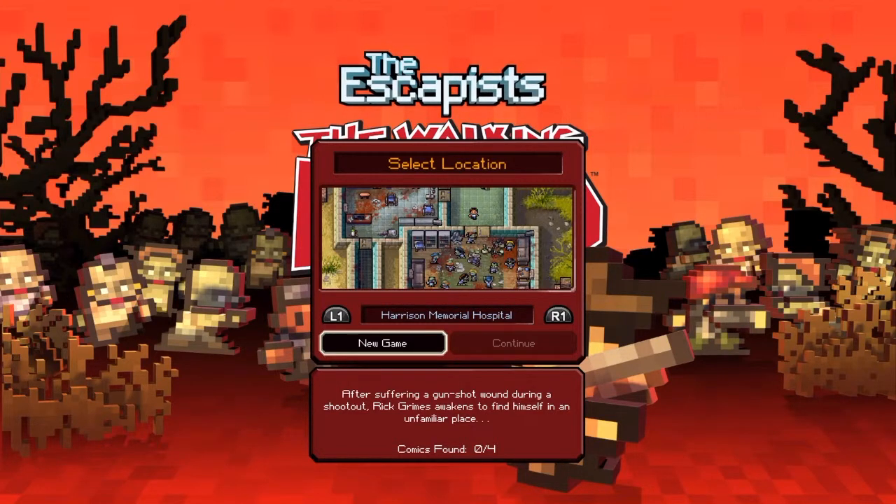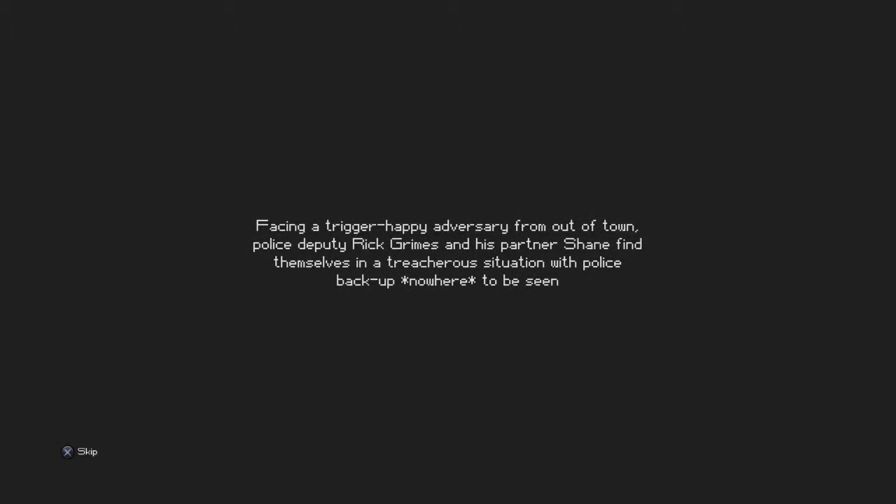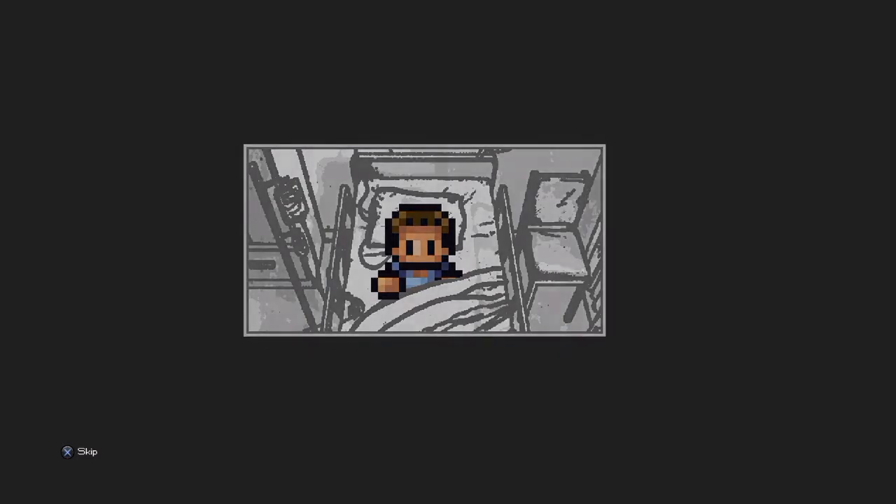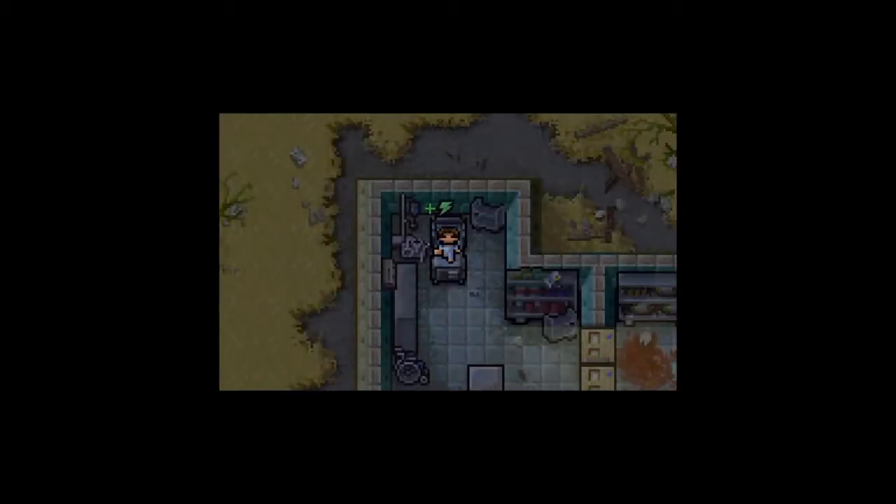So Harrison Memorial Hospital: after suffering a gunshot wound during a shootout, Rick Grimes awakens to find himself in an unfamiliar place. Yeah, if it wasn't completely obvious, this game follows the TV show. This is basically how the first episode of The Walking Dead starts — there's a shootout, Rick gets shot, goes to the hospital, and that's when the outbreak happens. So it's starting off in season one.